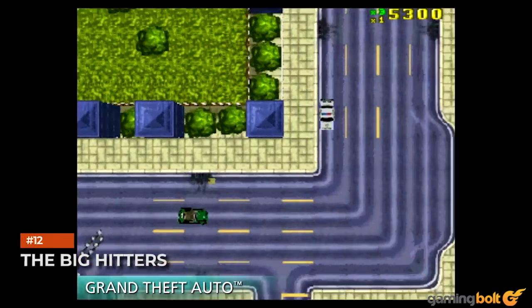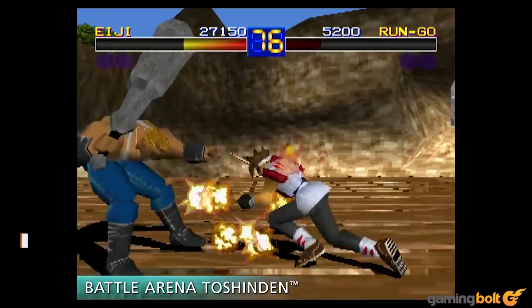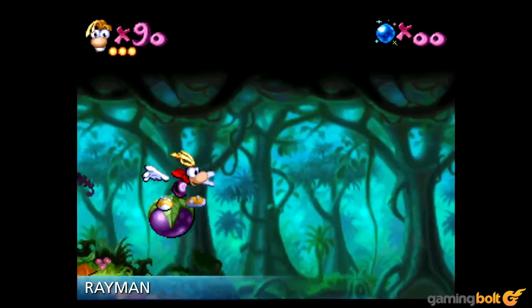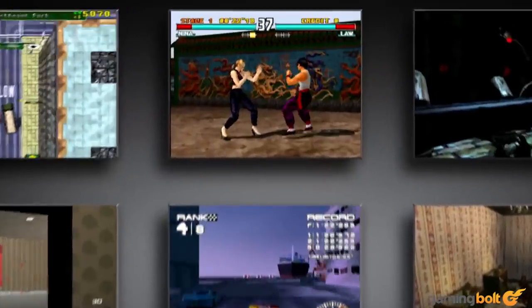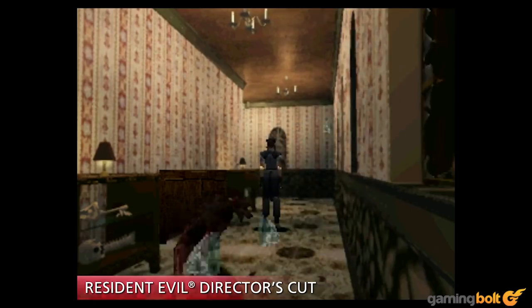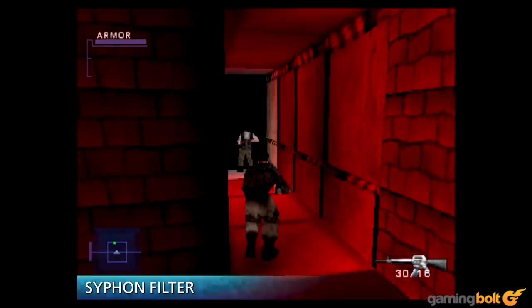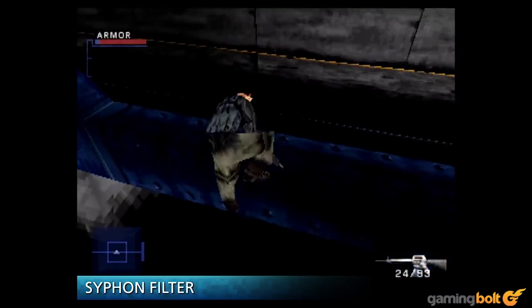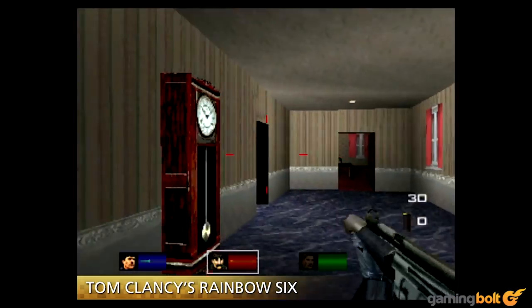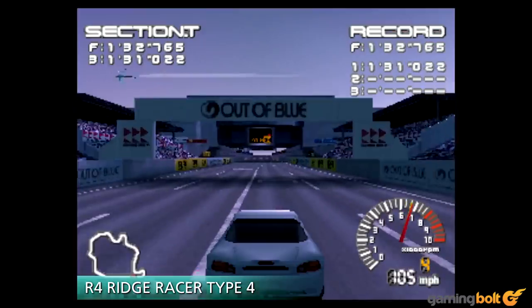That collection of 20 games that the PS Classic comes with is a mixture of big and relatively smaller games. The ones that are big, though, are pretty damn big. The likes of Final Fantasy VII, Tekken 3, Resident Evil Director's Cut, Metal Gear Solid, Twisted Metal, and Siphon Filter are all part of the lineup. Other notable titles include the original Grand Theft Auto, Rayman, Tom Clancy's Rainbow Six, and Ridge Racer Type 4.